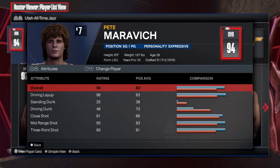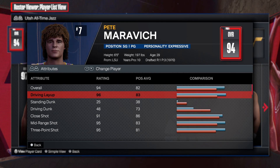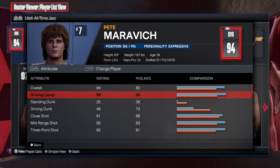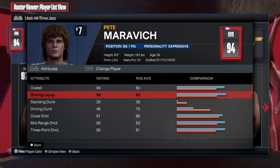So first things first, this is from the old-time Utah Jazz and you can see PD with a 96 driving layup. We already know how powerful layups are this year — you can go crazy just doing floaters the entire game. A 96 layup gets you a lot of amazing Hall of Fame badges. We go down to a 48 drive and dunk — we don't really need drive and dunk because the layup is so much better. This year in 2K24 you can choose to have both, or just a layup or dunk — it's really up to you.